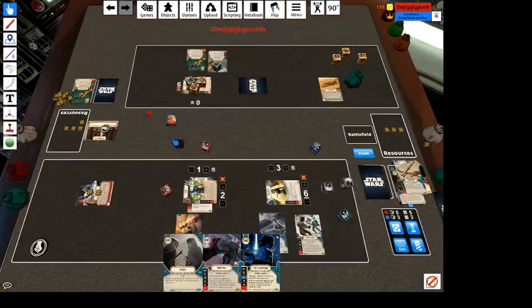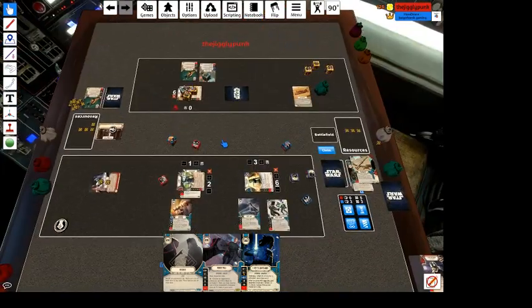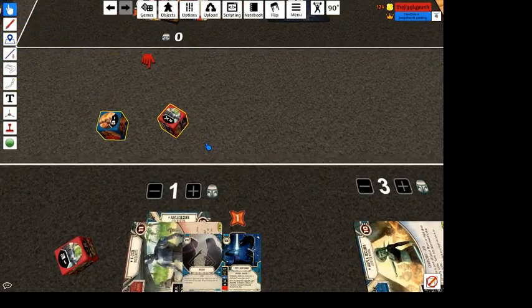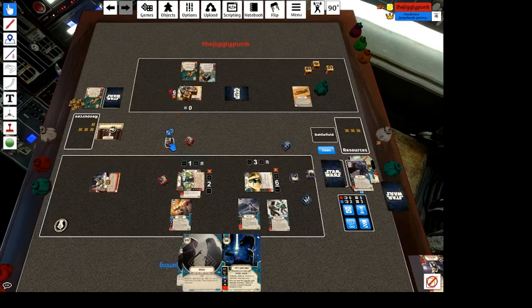That should have been rolled out as well — that's on me. Force Pull is super terrible right now — late in the game it's not good. And there's that. So we'll deal two more and then we'll take a shield.